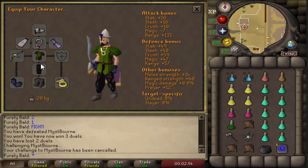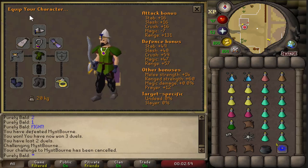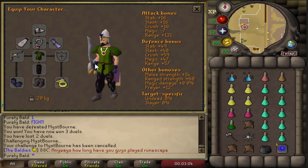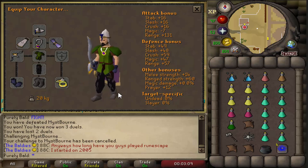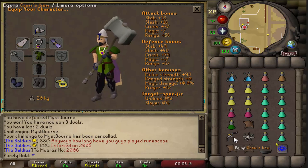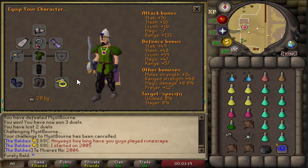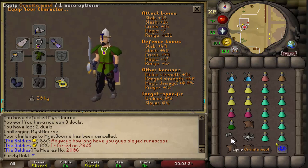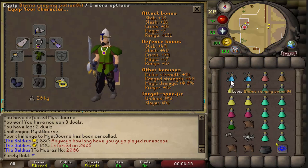This is my gear setup. I have the crossbow, a ranger's tunic, and an archer's ring. I'm sure ranger boots are better, but I'm not coming out here with 35 mil. I'm aggressive and I like to attack people, so I've gotten skull tricked before - it can happen. Sometimes you can get smited out as well, especially with 52 prayer, so my extra plus one is the granite maul to try to anti-PK with.